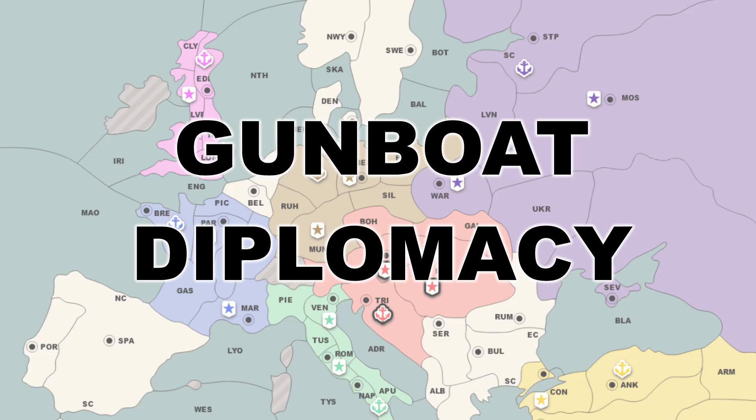You can even use these signalling moves to communicate with someone you're already working with. Throwing a support move at a given province tells your ally that's a move you want them to make. It doesn't matter if your support doesn't work because your ally does something else on that turn — it still sets you up for the future by communicating your intent.